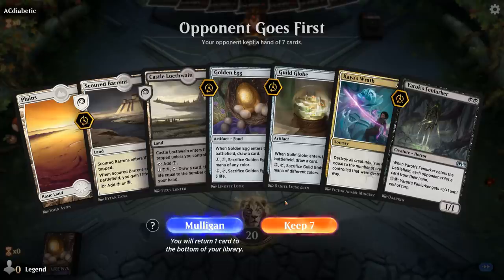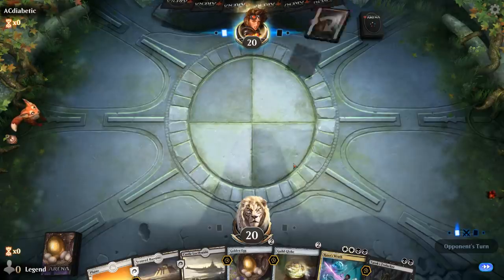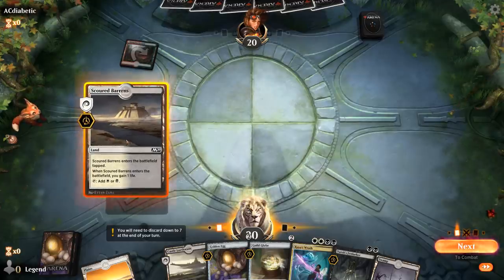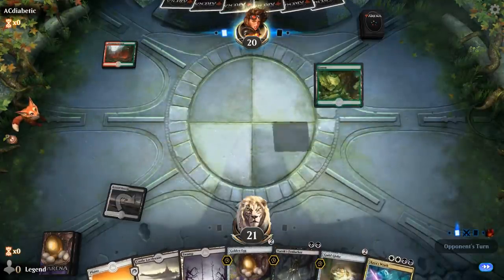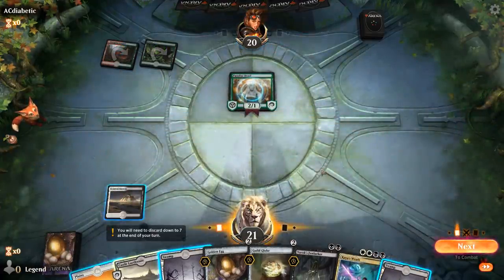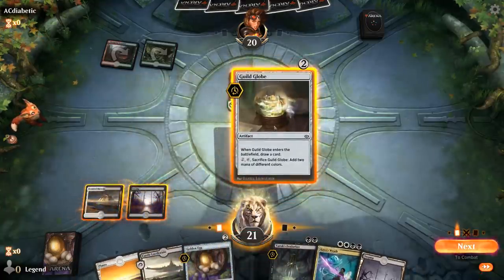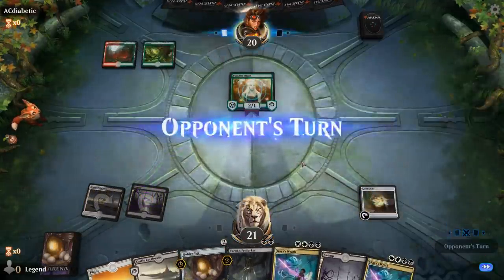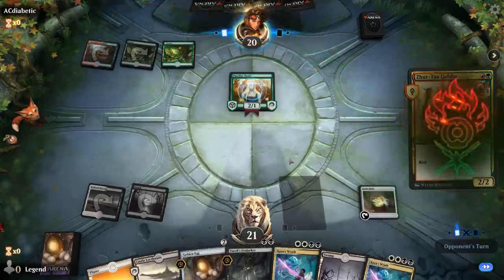We're on the draw and the hand seems okay - a couple Globes and Eggs to draw some lands, then Kaya's Wrath if we need a reset button. Facing a Paradise Druid - I like playing one of the Globe effects. It's interesting: sometimes you'd rather play Guild Globe first before Golden Egg, so if you draw Doom Foretold you sacrifice Guild Globe first and still have the Golden Egg for life gain.